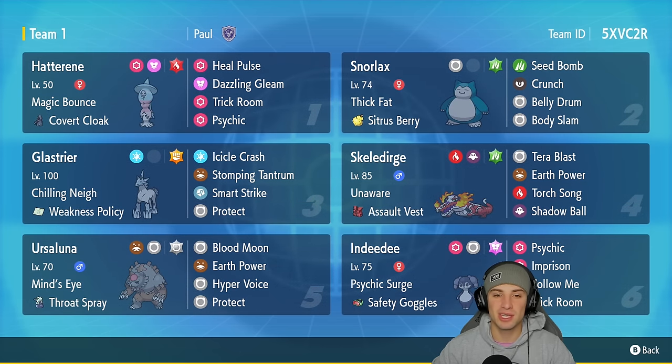If you guys want to send me teams, hit me up on my Twitter DMs — link is down in the description. If you don't have a Twitter, leave your teams in the comments. I'm looking for Regulation F teams with brand new Pokemon from the Indigo Disc. The first Pokemon we're going to talk about in today's team preview is Hatterene, a great trick room setter.